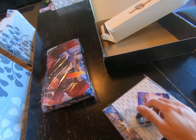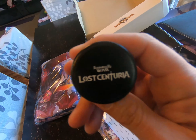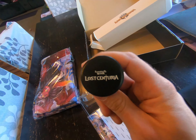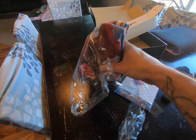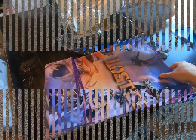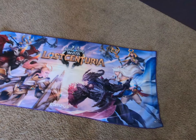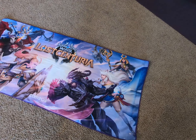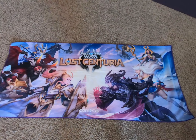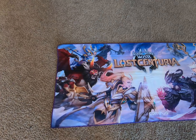All right, let's open up this pop socket. Works like a charm — Lost Centuria. Let's open up this last item. I mean, I'm sure it's a blanket, but let's check it out. It's actually a beach towel, which is kind of cool — just the same design as the mouse pad. Or I could use it as a banner on the wall. Pretty dope.